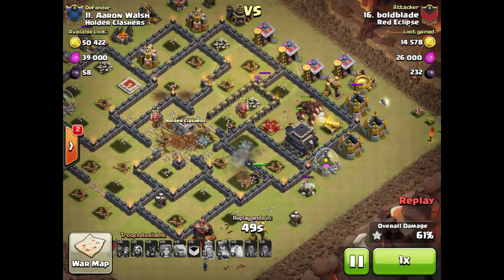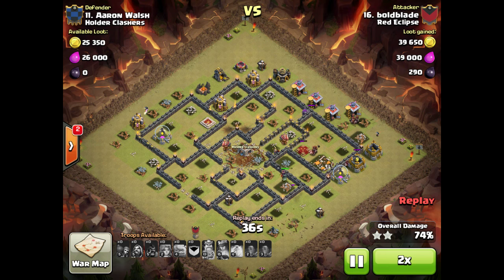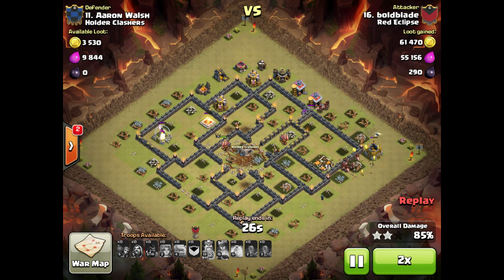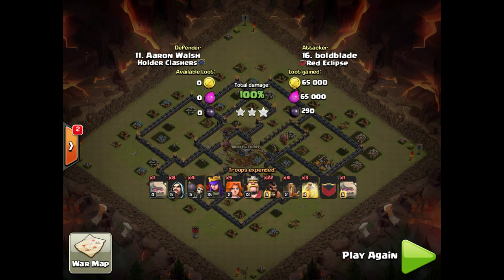Queen's still walking around sniping some stuff, and now just into the cleanup. It works out really nicely that it ends up only being one double on this base. This was a fresh hit — was able to pretty much avoid them. Actually, I think there were two doubles; I just avoided one with the way my Kill Squad went in and eliminated the pathing issues for the other one. Still lost a couple of Hogs there even so.